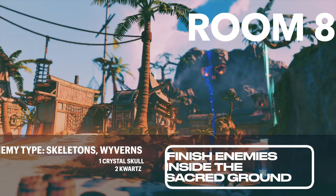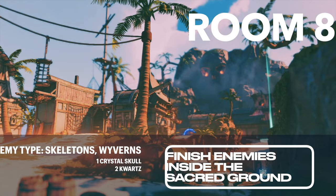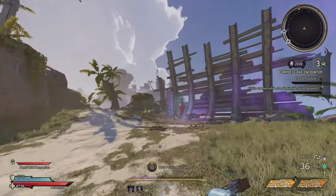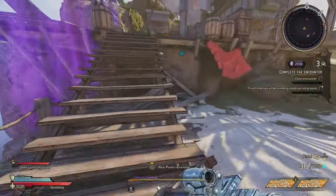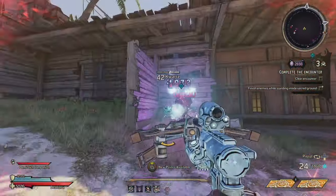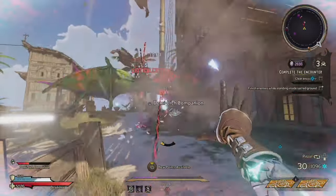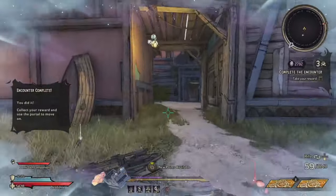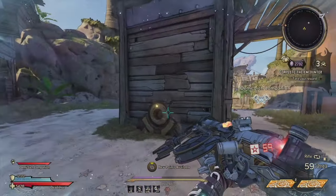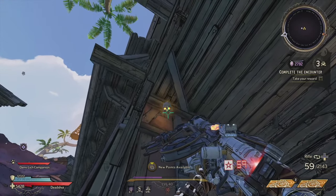For room eight, you're going to want to choose the butt stallion portal. Your goal on this map is to finish enemies while standing inside the sacred ground — this is a little bit slower, but with the new mob density it's not as bad. There are two quartz available on this map. One is located directly behind you when you spawn, and the other is in the very center of the map on the bottom floor, kind of under one of the buildings. Those give you bonus crystals from big enemies and help the progress bar go faster. Besides those two quartz, there is one skull you can activate as well, located in the very back of the map — if you go under the roof, you can see it.